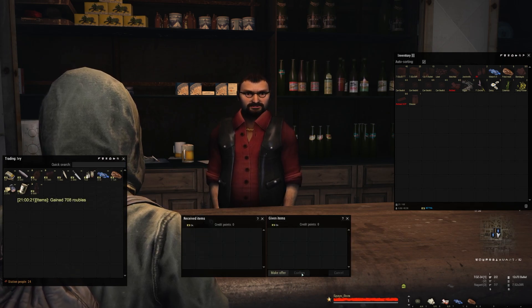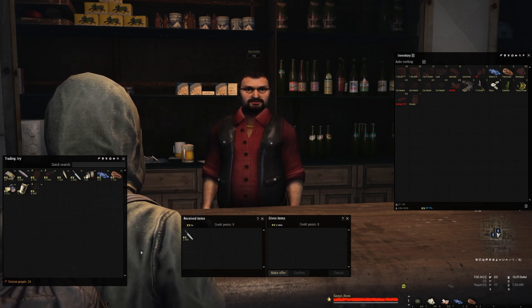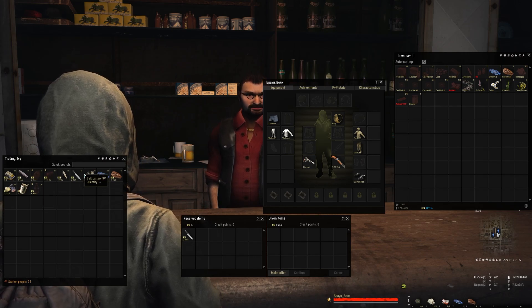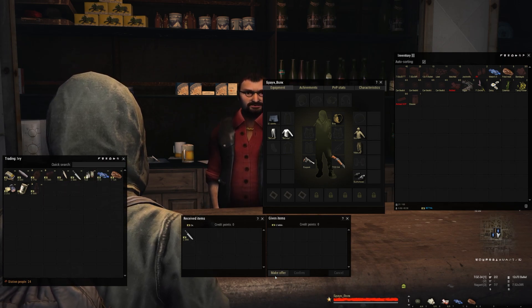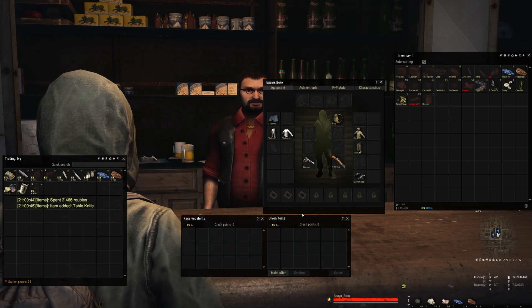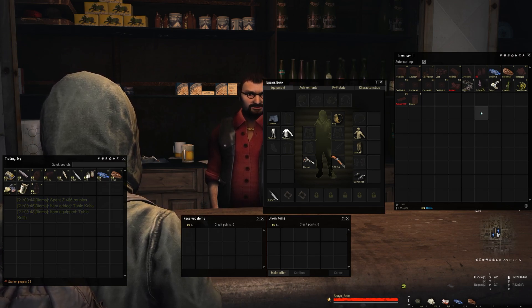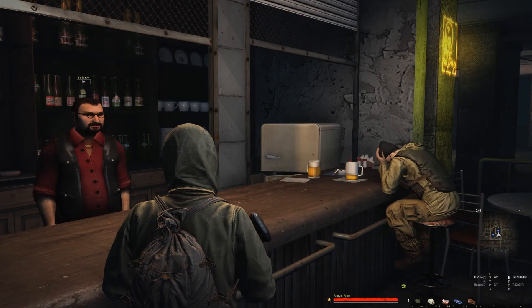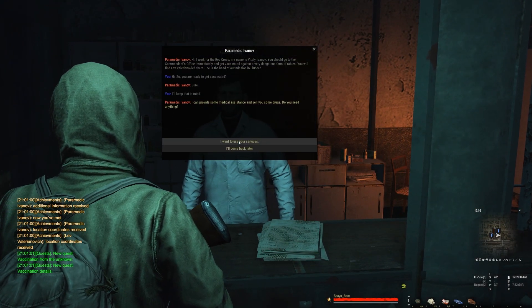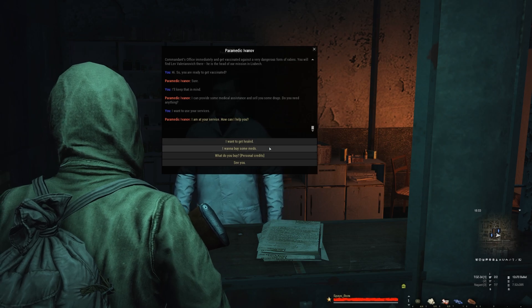I'll sell the bartender some raw meat. At this point I'm going to buy this table knife off of him — it's a slight upgrade over the jack knife at 2,400 rubles, and I've got 40,000, so easy. I'll sell the jack knife to the first buyer I come across. Our doctor is going to talk to us about a quest to get vaccinated — you definitely want to do this quest.